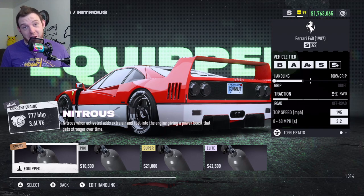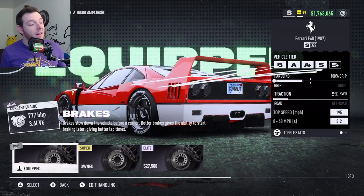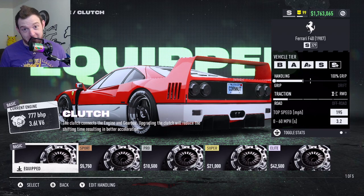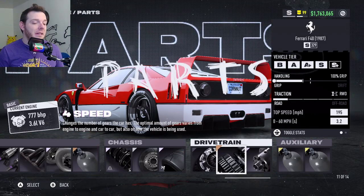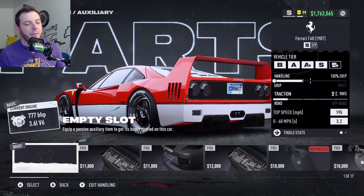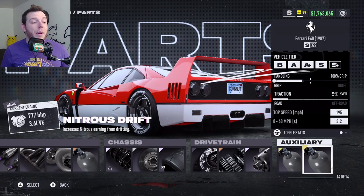Sport Bronze Nitrous. Elite Platinum Road Suspension. Silver Pro Brakes. Elite Platinum Grip Tires. Iron Basic Clutch. Sport Bronze 4-Speed Transmission. Elite Platinum Differential — you can get away with the bronze, you can actually run none, but do you guys. As long as you can get 100% grip, run any differential you want to pay for. I always default to Elite Platinum. For the auxiliaries in this car, you are running Nitrous Grip and Nitrous Drift.